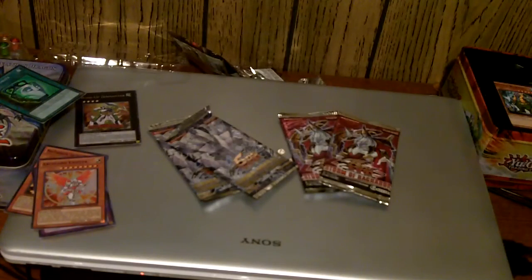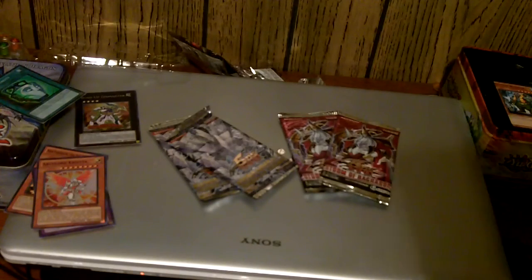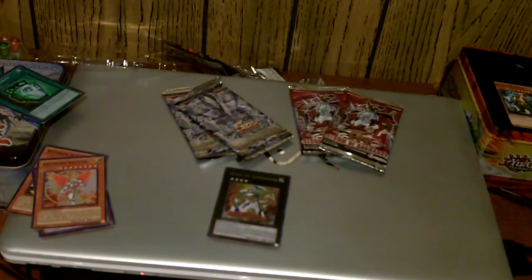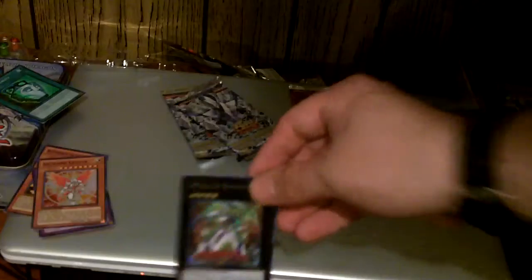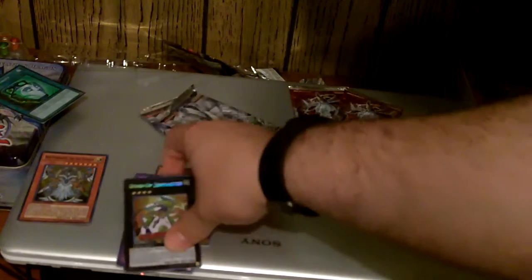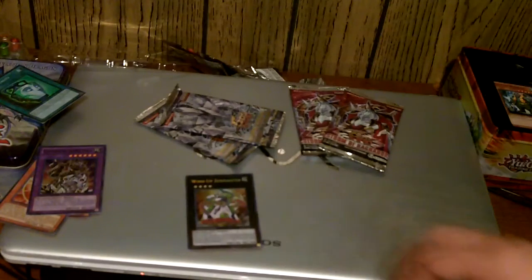We're going to go into this thing. XYZ summons — nobody really explained how they work, but you've got to basically have two monsters at the same level and just stack them on top, kind of like this — I'm assuming you can see that as an example. Stack them like that and your XYZ monster goes on top of it. They're still considered monsters, by the way, so effects like Sangan will activate. That's why Tour Guide is so good right now.